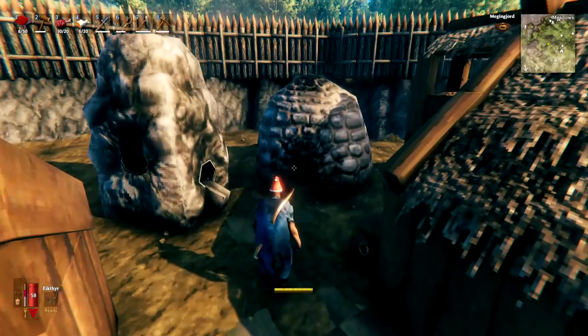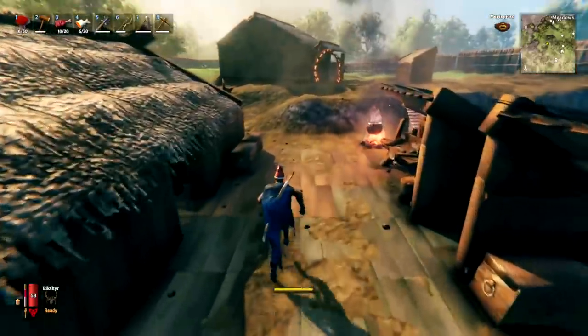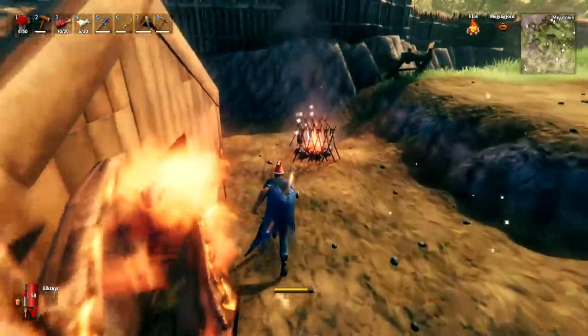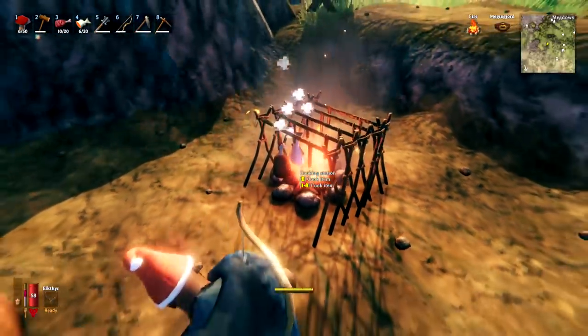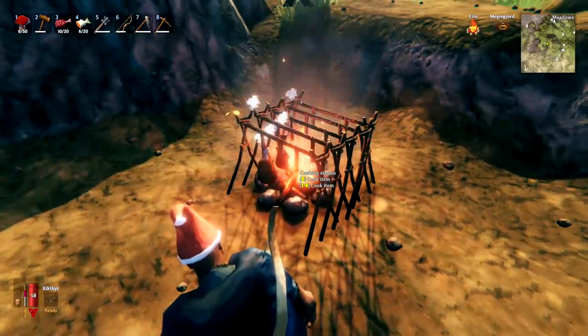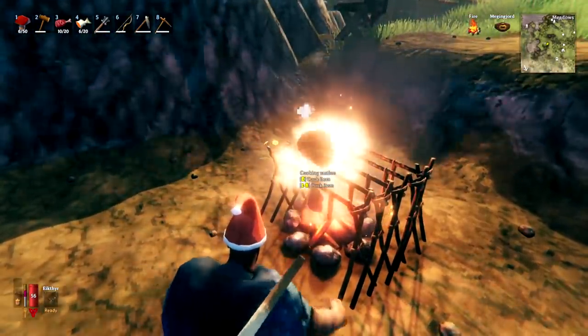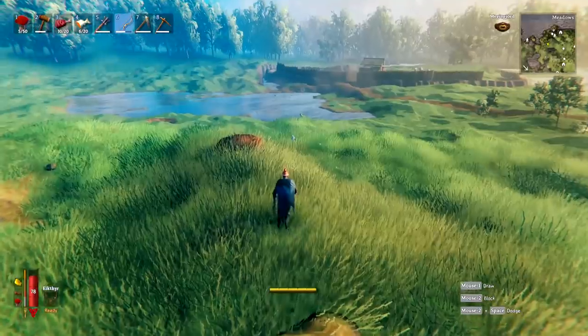Early game, if you don't have enough surtling cores to make both the smelter and the charcoal kiln, just make the smelter. Instead of using the charcoal kiln to get charcoal, cook food and once it is cooked, leave it on the fireplace. In just a second the food will turn to charcoal, which you can then pick up and add to your inventory.